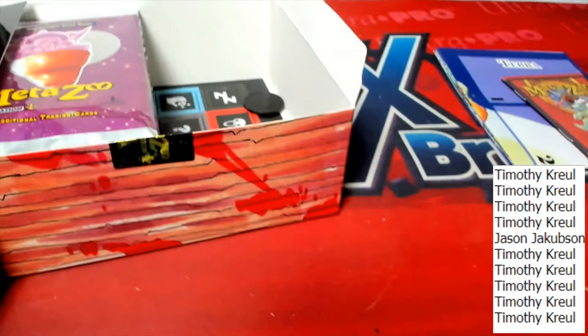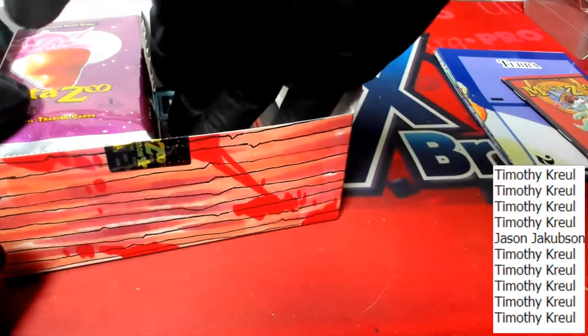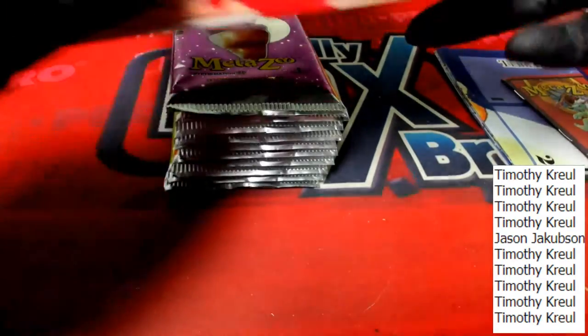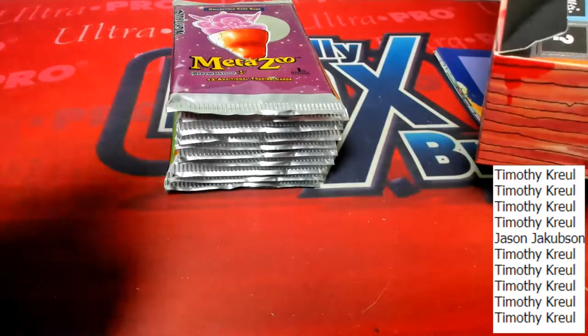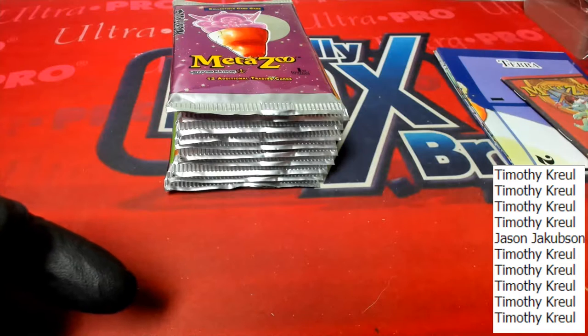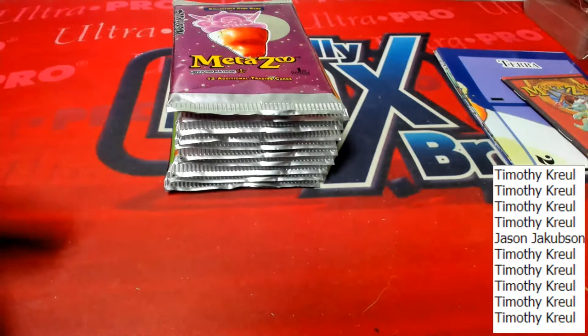We're going to take that out — that's going to be random. We have the sleeves, those will be random as well. Then we have the coin and that'll be random also. Our 10 packs — everybody in the break is going to get a pack. We're going to go right down the order they are. And there are the game pieces on the inside — we're going to set those aside.